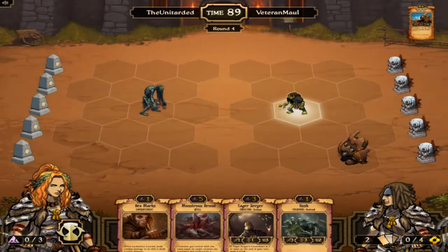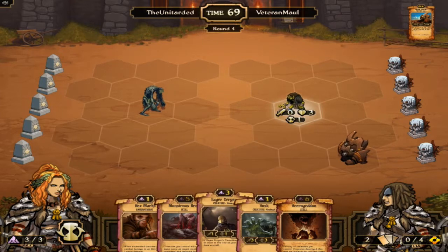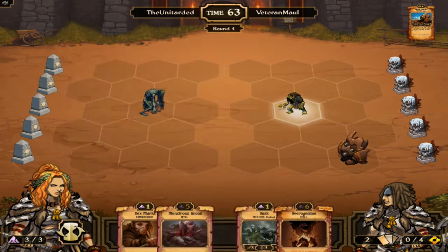So it looks like we will Scryer and Husk. We have our Necrogeddon and Monstrous Brood out. The problem is we're nowhere near being able to cast it — three turns away, maybe two if you include this one. We'll Scryer.